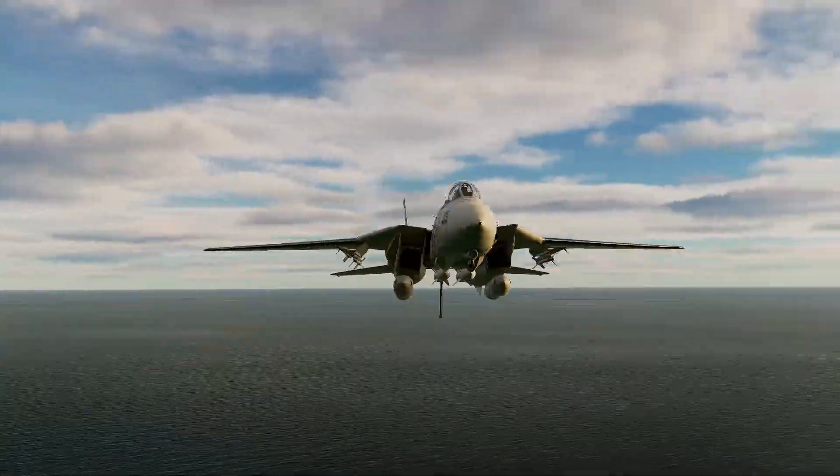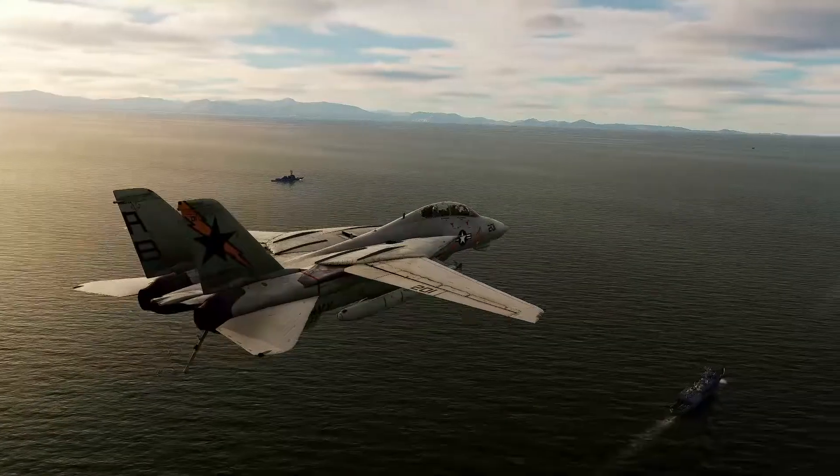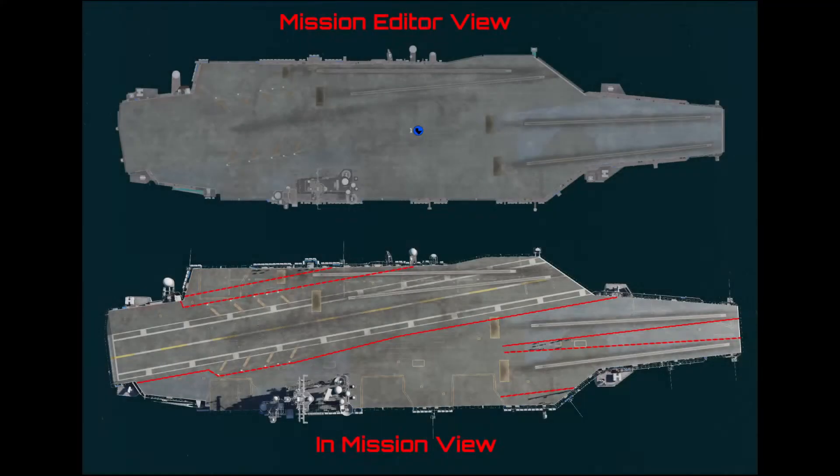Hey everyone, Eagle3 here with just a quick update related to my Carrier Strike Group Part 2 tutorial. That video is linked below in the description for reference. In that video, I'd pointed out that the foul lines on carriers were not included in the carrier layout display in the mission editor.